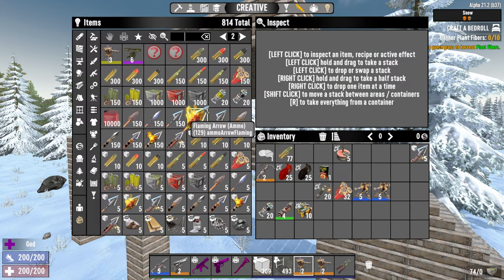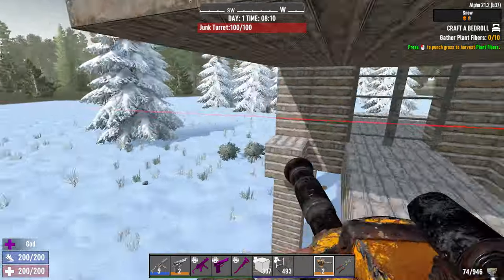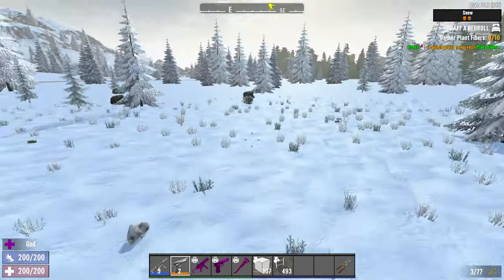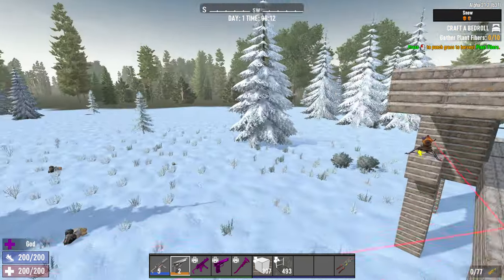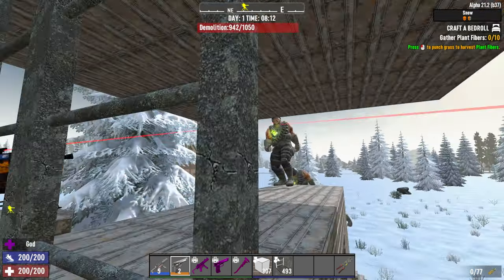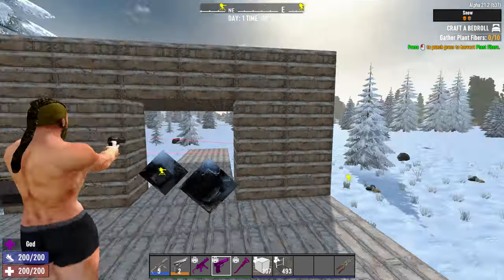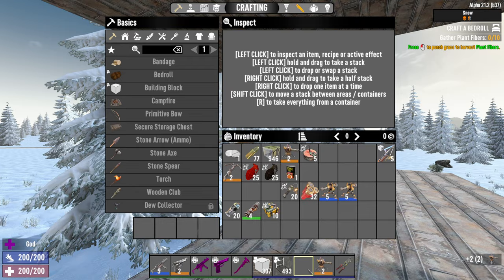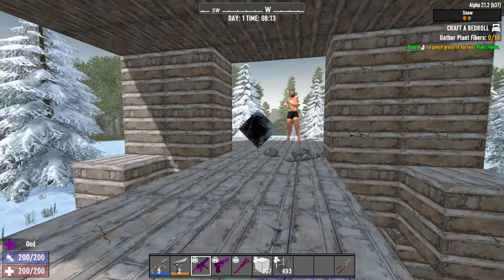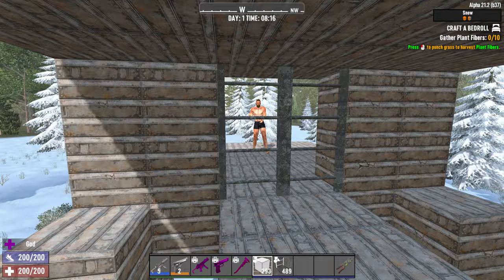Let's go for the robotic turrets. Now we can have two of them - let me grab some ammo. We'll take the regular one. Let's see if the junk turrets will trigger the demolishers. Let's take three more - come on, let's see what's going on. Okay, so the junk turret actually triggers the demolishers. I didn't know that - I thought they removed that from the game. So if you have a horde base and you have demolishers nearby, don't use junk turrets - it's a big no-no.